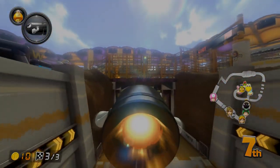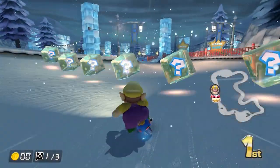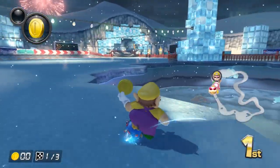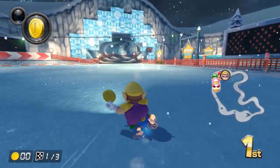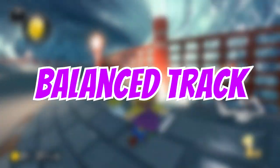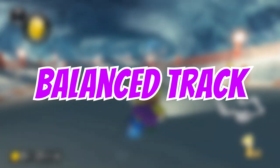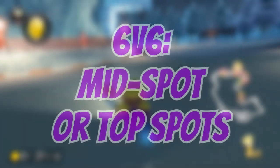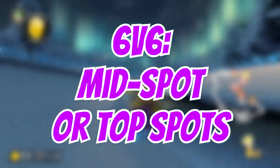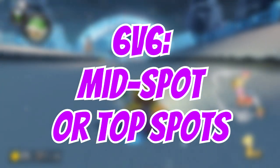Let's break down the strats on Sherbet Land. Sherbet Land is a very uncommon track, so it's a little difficult to classify. I don't think catching up is out of the question, but you don't have a ton of big-time shortcuts to help you out. Overall, I'd say this is a balanced track. It kind of reminds me of Electrodrome — there can be a few drafts at the beginning, and there's a decent-sized shortcut in the wide snow section. In 6v6, I suggest picking this when your team has a bunch of middle spots, though it could even work for mass top spots if you can nail the shrooms at the beginning, especially on an off-road track.